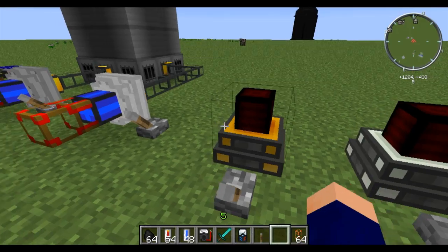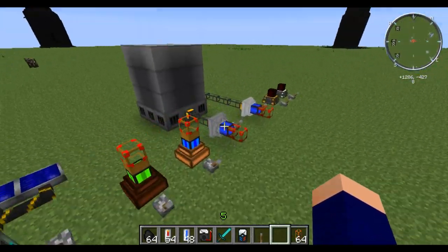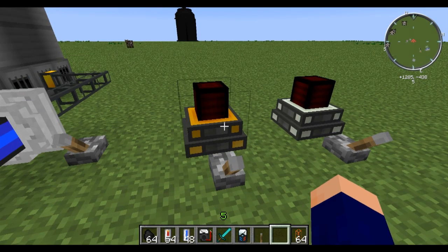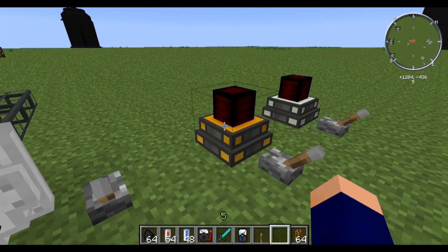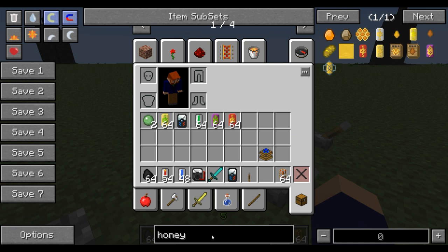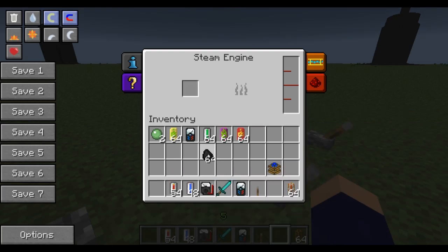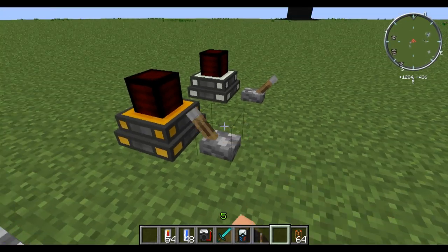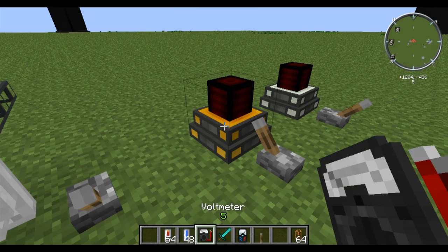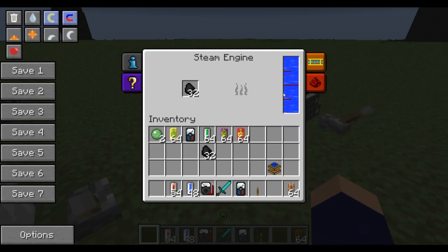Next we've got this steam engine here. Although there is a steam engine down here, there are multiple different steam engines — this is a steam engine added by Thermal Expansion, which is an add-on for industrial craft. What this takes is just flat out fuel, any fuel. I already have some coal in my inventory, so I'll put in some fuel there and turn that on. It also needs water, so if you right click it that'll give it some water.